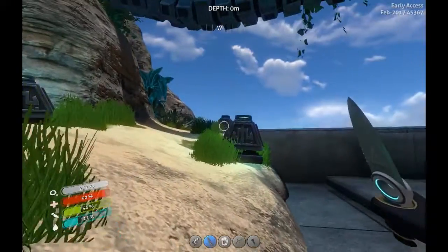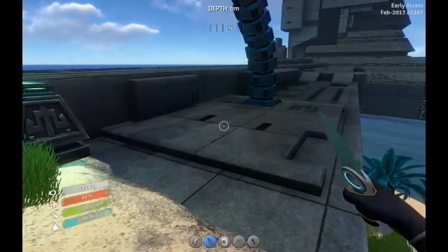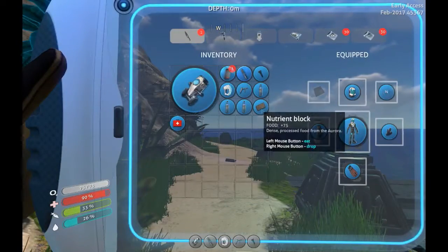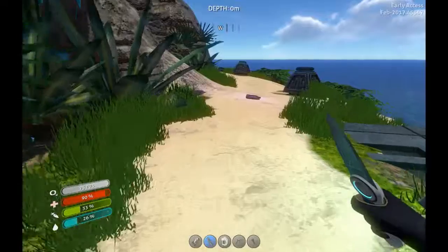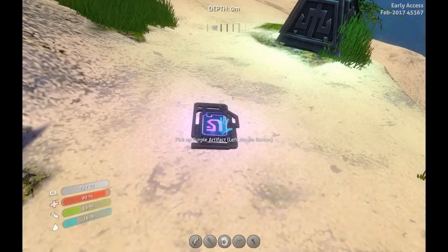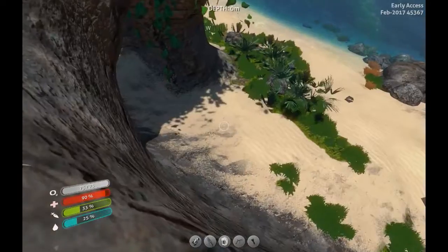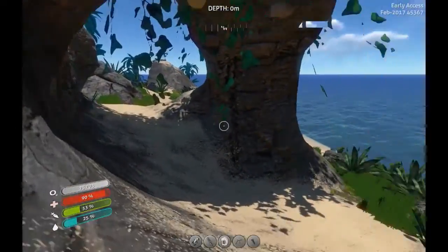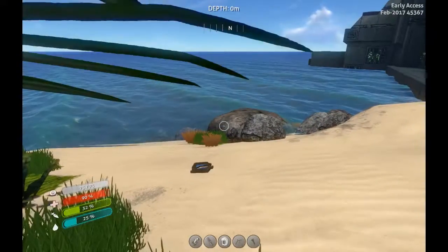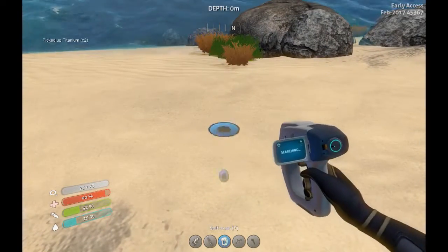Looks like they put some large deposits on the surface of this island now too. That's cool. I have 75 food and quite a bit of water, so I should be good. I already have scanned artifacts. First thing we're gonna do — or I guess first I'll scan this, because it says I still need to scan it for some reason.